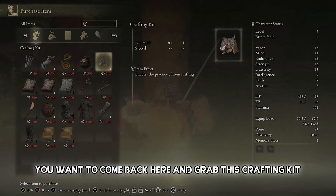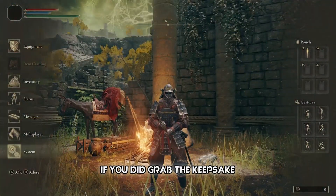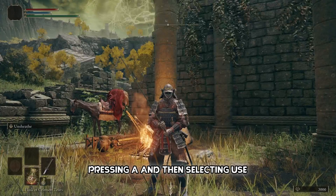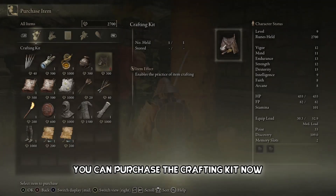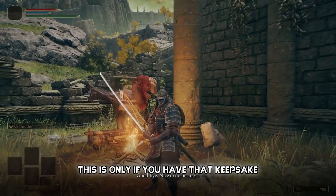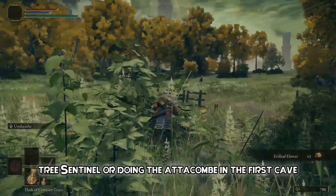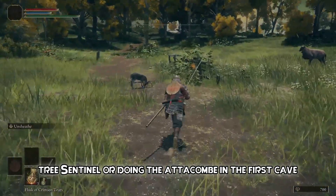Talk to this merchant. Once you have enough runes, come back here and grab the crafting kit. If you grabbed the Lands Between Rune keepsake, use it in your inventory by hovering over it, pressing A, and selecting use — it'll give you 3,000 runes. You can then purchase the crafting kit and the cookbooks. This is only if you have that keepsake, or if you got runes from killing the Grafted Scion, the Draconic Sentinel, Tree Sentinel, or completing the catacomb in the first cave.